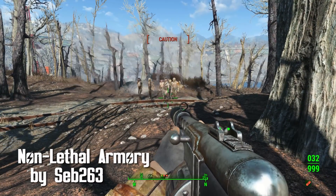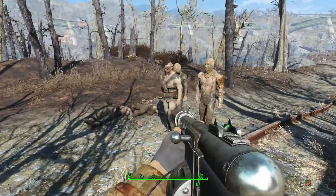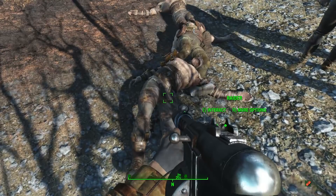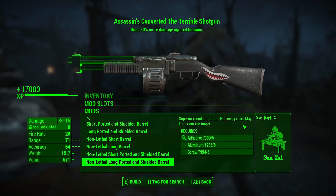Non-Lethal Armory by Seb263. Adding onto the knockout framework we reviewed last week, melee weapons can now knock out enemies. Along with this, some extra features have been added like non-lethal shotgun mods and a stun grenade.